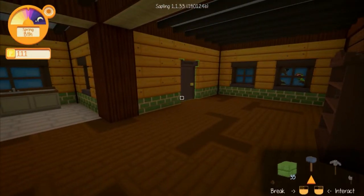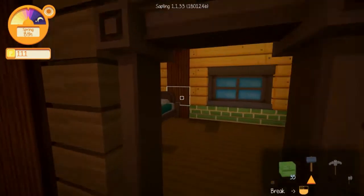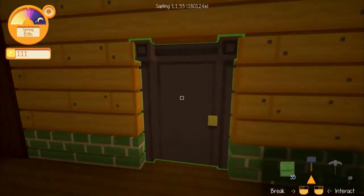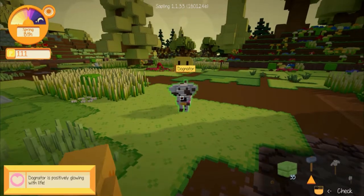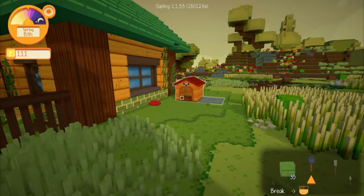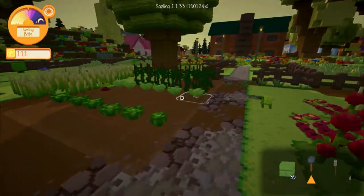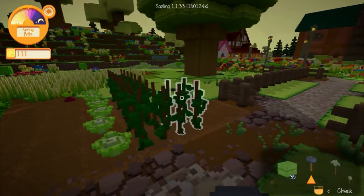So, you got your house here. There were a couple holes I patched up. You basically just get this house, you get a pet — you choose a dog or a cat. I received Dognator, who has a lovely pink color and lives in his little dog house. And I bought some plants and stuff from the town, which I'll show you now.